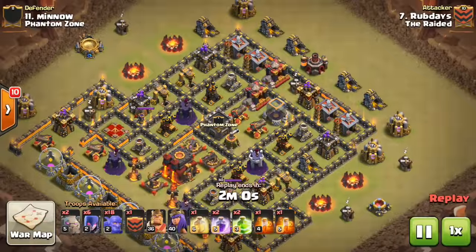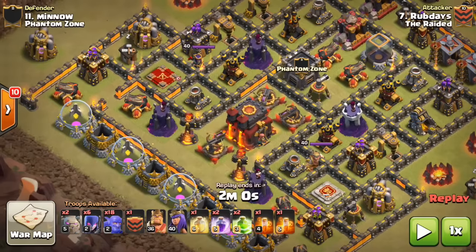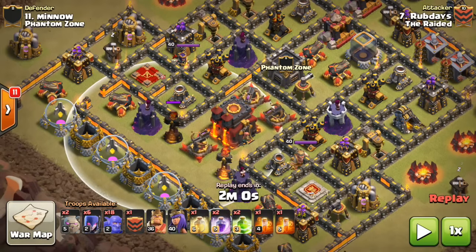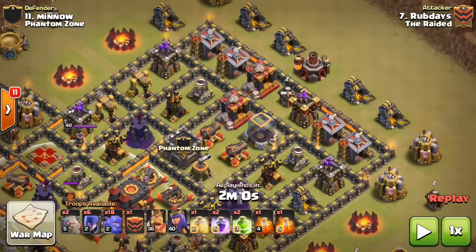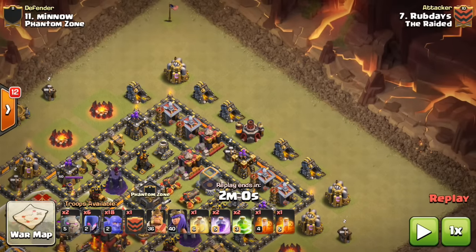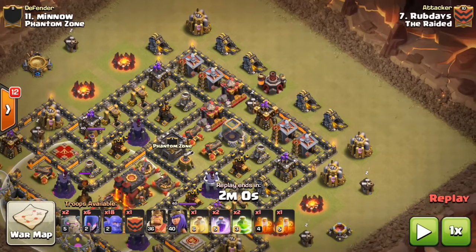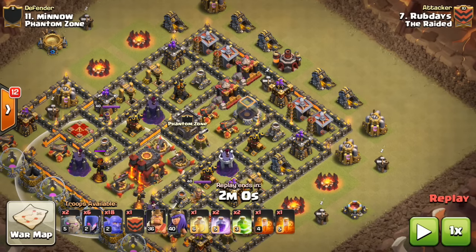This base here is really compact, and the big mistake with it is putting these inferno towers very close together so you can handle them all at once. Rub from our clan did a nice entry from the backside. He used the GoBitch attack — the bowler-witch combo with golems. He came from the back and there are really no bombs or anything visible from that side, so he exploited that, wrecked the whole base, and just dealt with the inferno towers at the end.